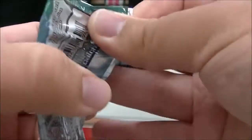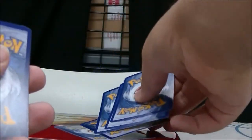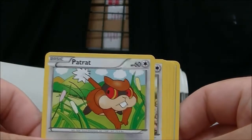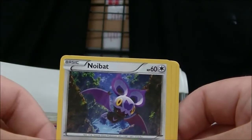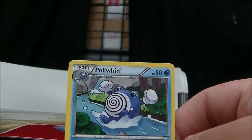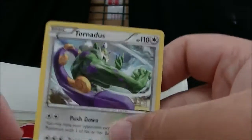Here's Furious Fists Tyrunt Anthem Pack. I got Electabuzz, Patrat, Slakoth, Noibat, Eevee, Sail Fossil, Korrina, and Party Favor. The reverse is a Pangoro, and the rare is a Tornadus. Not bad. The reverse is a Holo Chip Hack holo.